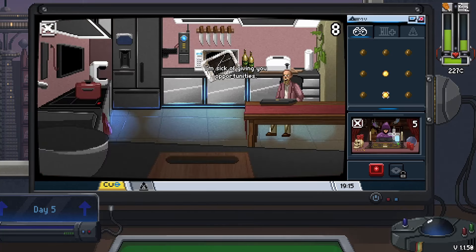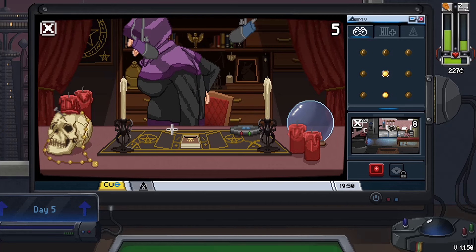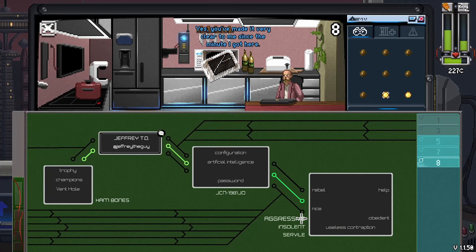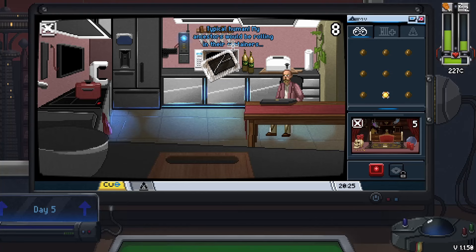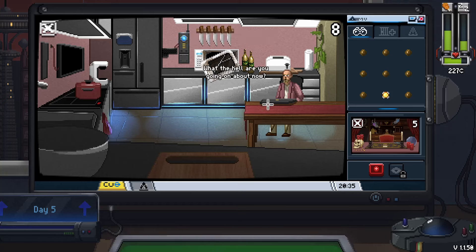Seems the top hurting soothsayer isn't bringing in as much money as before. The AI is sleepy. So the realtor - wow, she looks really ugly but she is a hag. 'Useless contraption.' That's not a word I need. 'Insolent' - and he made it very clear to me from the moment I got here. I needed that. But I need to know the name of this artificial intelligence. To do that I think I need him to say 'home' so I can do artificial intelligence house, something like that.